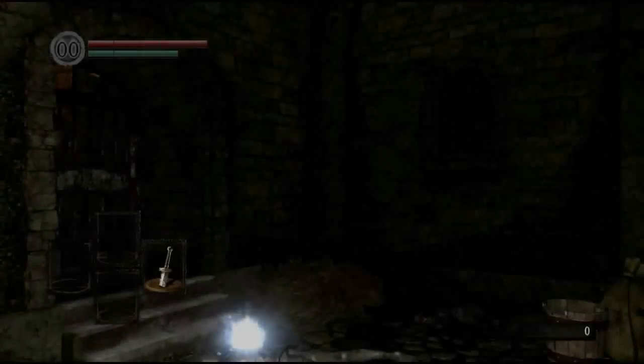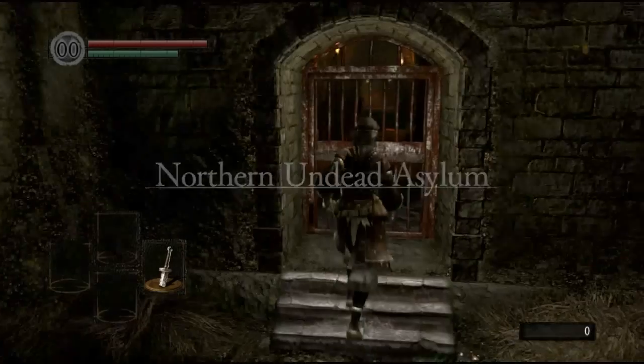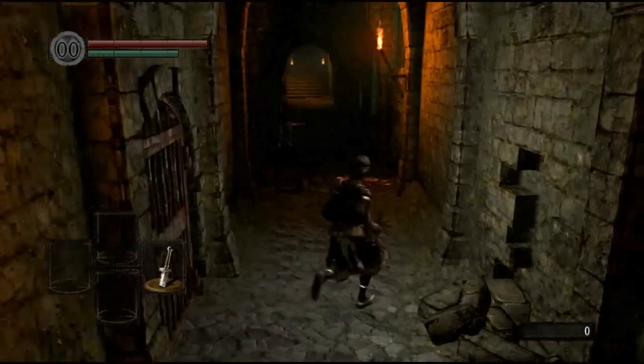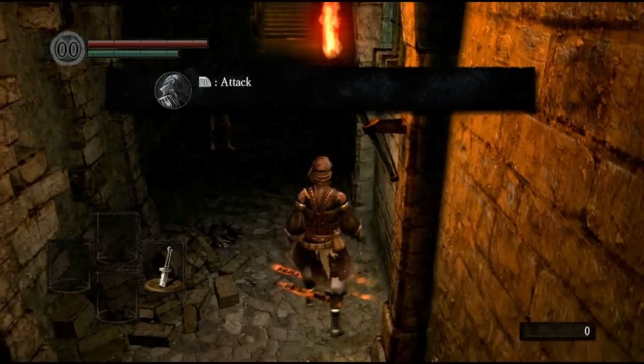And here we are. So first off you want to pick up the key and go through the door. For this gate I'm going to assume that you read all of this.